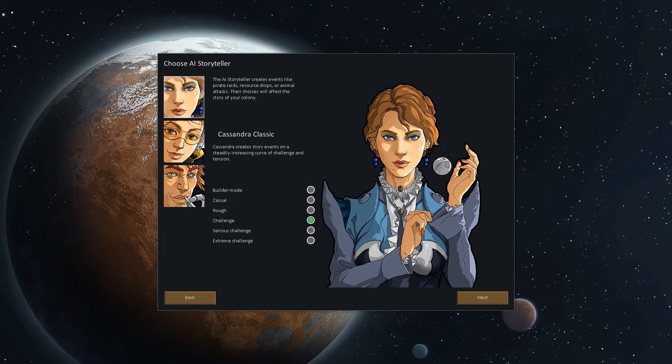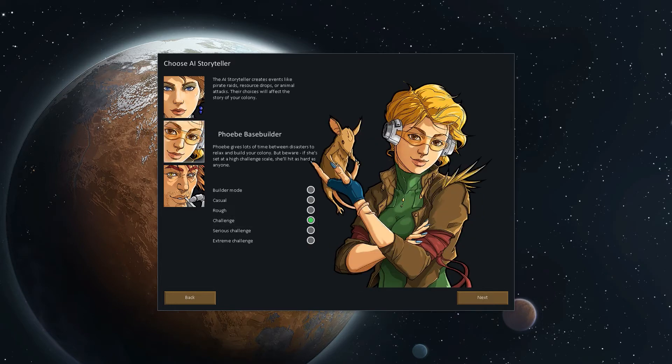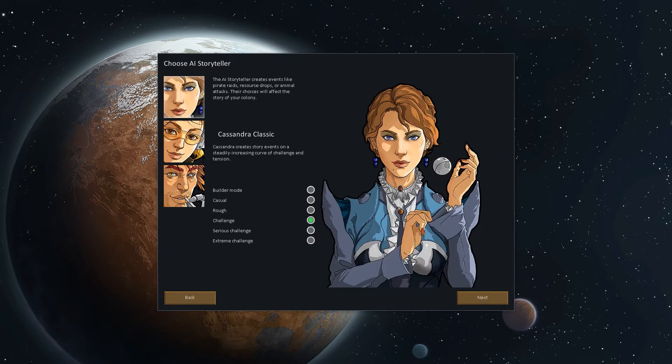So we're going to go Cassandra Classic because I like how it progressively gets harder. Now you can actually choose a difficulty within each of the storytellers — you can make it as hard and challenging as you want. Extreme challenge gives you 160% as large in challenge mode — raiders and that kind of thing are 160% bigger. Challenge mode is 100%. Rough casual is only 25% as large, and rough is 60% as large. It's interesting — you can combine Phoebe Base Builder with extreme challenge, so there's a long time between disasters but when they strike, they're huge. New ways to play, new combinations — you can kind of craft your own game now.